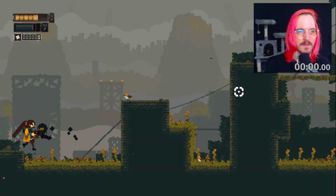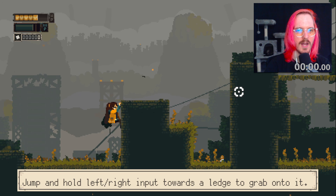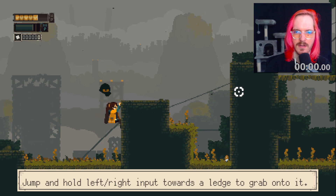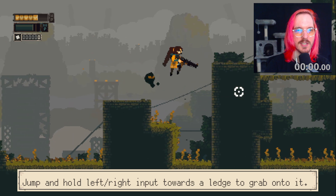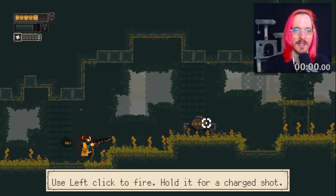There's like a decent amount of coyote time as well — you can basically jump off of ledges. Oh, you can climb onto ledges and then go up. Interesting. It looks like Jump King at a first glance. It has an interesting art style — it reminds me a lot of the Momodora games. Okay, left click and hold to charge a shot.